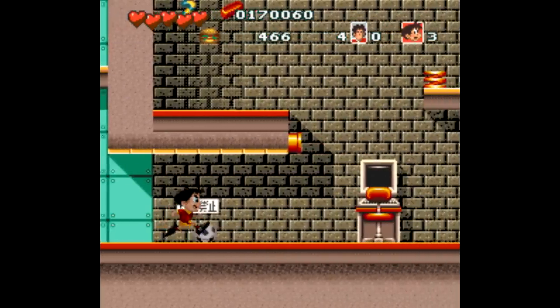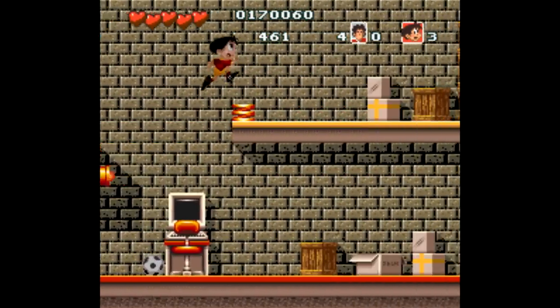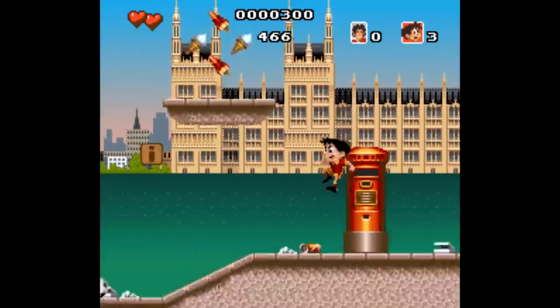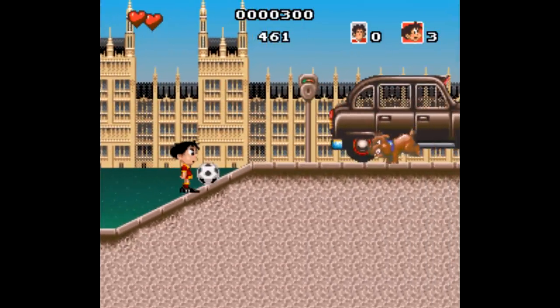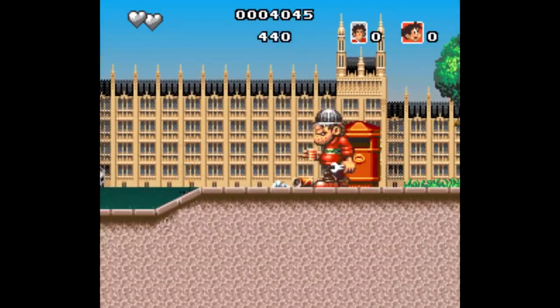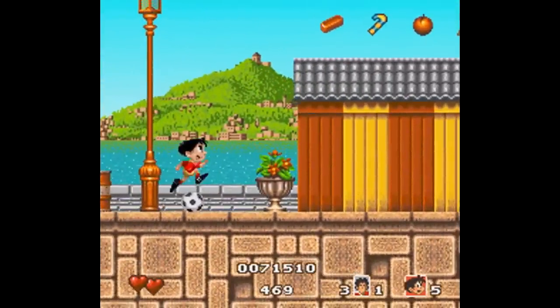The problem, however, is in the details that we usually take for granted in action platformers — things like the balance of speed between your abilities and enemies on screen, or a steady camera that's not jolting around every time you tap the d-pad. Seriously, your character moves way too fast, and certain enemies move even faster than you do. Like this guy here throwing a wrench at me 100 miles an hour the split second I'm on screen. Who is that, Sandy Alcantara?